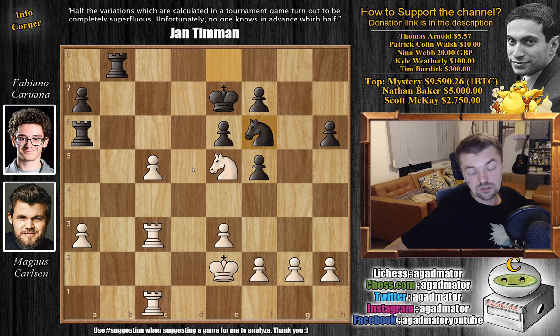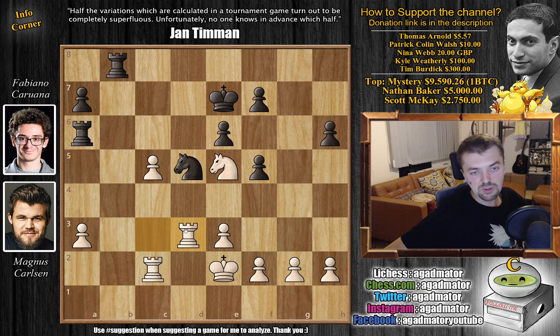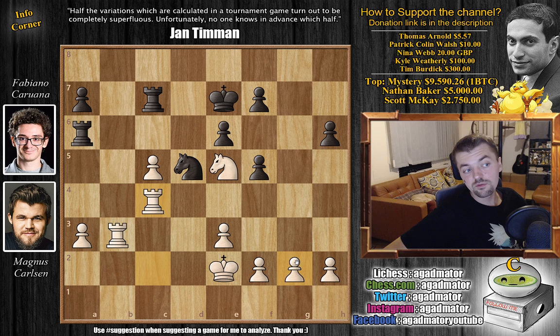King to e7 and now comes king to e2 — Magnus still wants to keep his king very safe before doing anything rash. We have knight to f6, preparing to shift the knight over to d5 or e4 if needed, and now rook 1 to c2, not allowing any rook check ideas in the future. Knight to d5, shifting the knight, and now rook to d3 — keeping the rook defended. We have rook back to c8 and now rook to b3, so the pawn is well-defended.